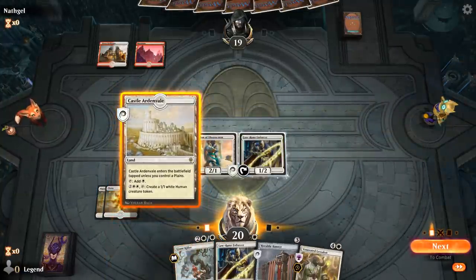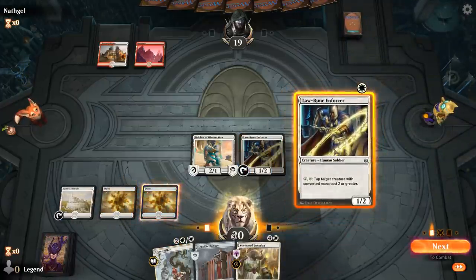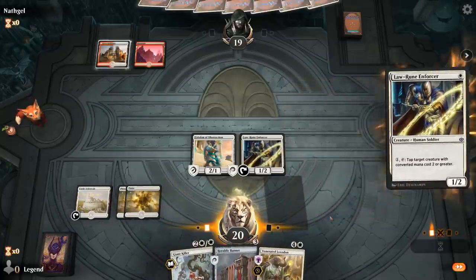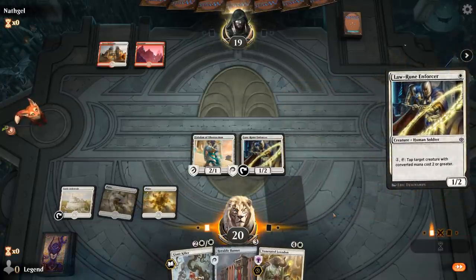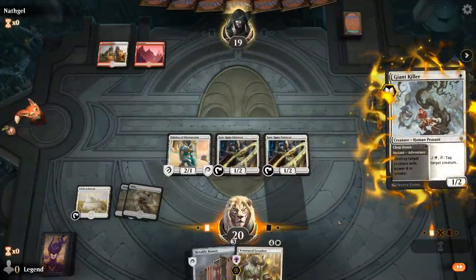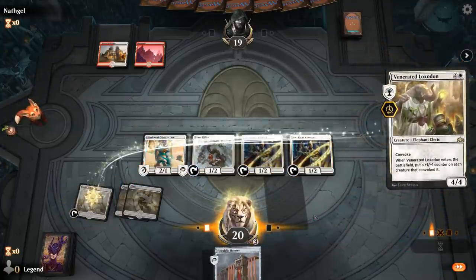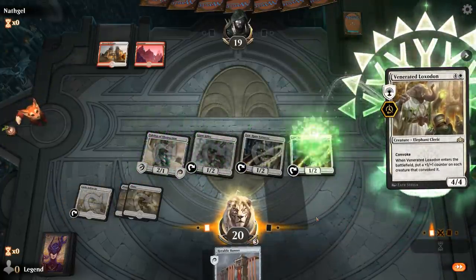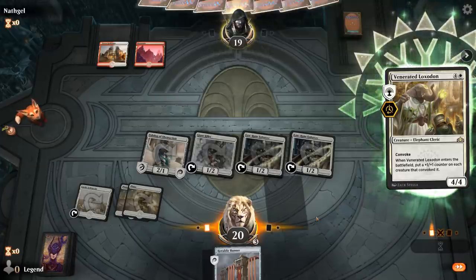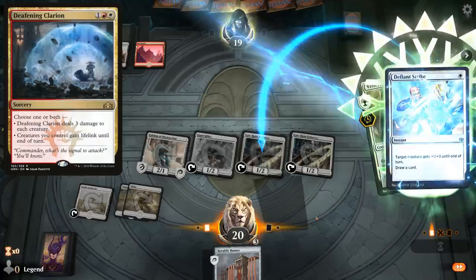Loxodon — so I can go double one-drop into Loxodon. If they have some instant speed removal they could punish me for this, as I won't be able to Convoke Loxodon anymore. Definitely an all-in play, but at least the Loxodon survives a three-damage Clarion.